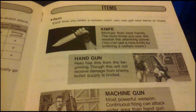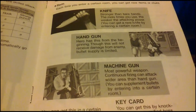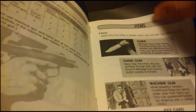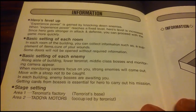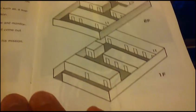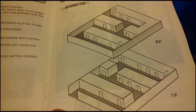Your best bet is to always go with the knife. Even though when you use your knife it wears out, it'll never break. And there's a little map of the building, with all different types of rooms.